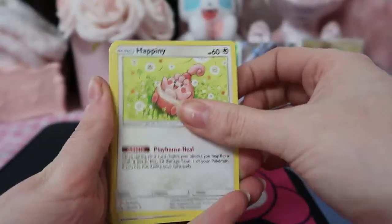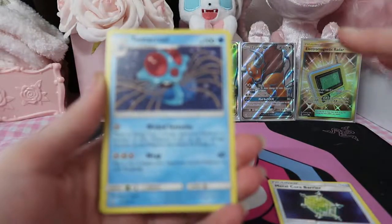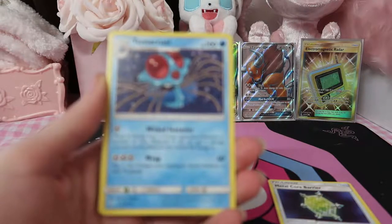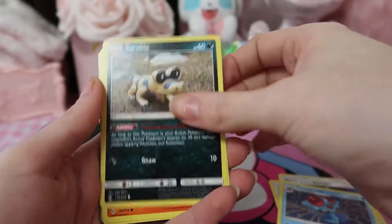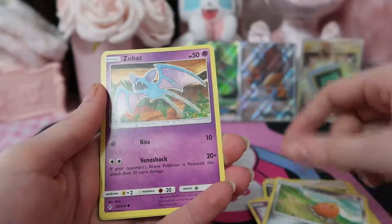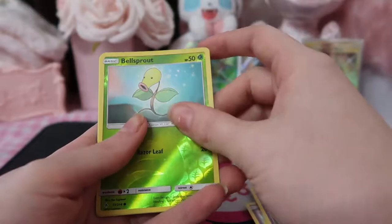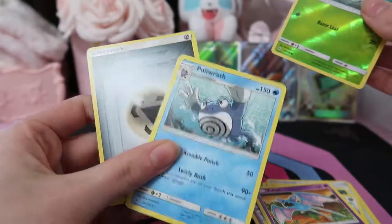Oh cute, we've got a Happiny. I haven't seen much of this set, I'll admit. I kind of died off the Pokemon card game after Ultra Prism — I was just spending too much money, the pulls were a little dry. I kind of focused more on my car and on Tamagotchis, which have actually been the thing I've been investing back into lately. We've got a Bellsprout there.